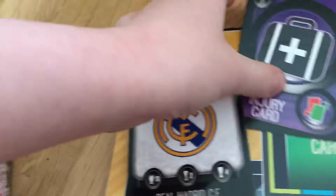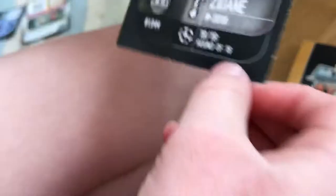So for goalkeeper we have all black. Then defenders: Van Dijk, Robertson, Pickford, and Sanchez. Then midfielders: Mané, Sterling, Henderson, and Verati. Then we have the forwards: Salah, Messi, and Ronaldo. Then the subs: Ederson, Mbappé, and Hazard. Then we have the badge, the injury card, the tactic card, and the Real Madrid badge.